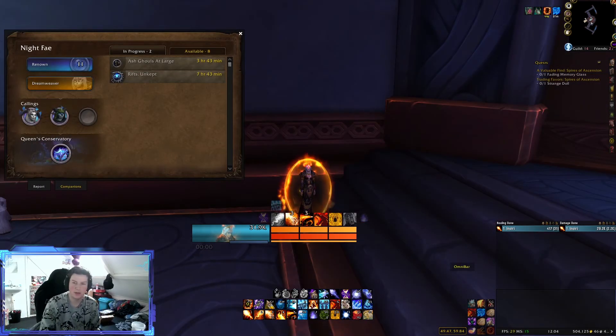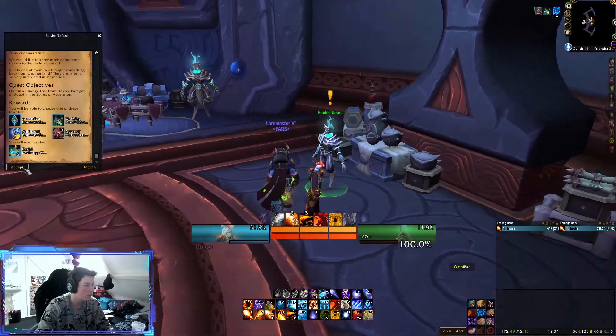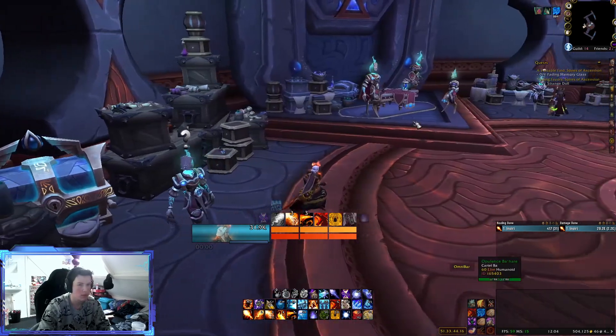First I'll be talking over the weeklies that you can do this week. Of course you've got your standard Renown weeklies, and the two weekly quests from the dungeons. This week you have to do the Spires of Ascension in order to complete both quests, which is really nice so you only have to do one dungeon to complete them both, for some free anima and some reputation.